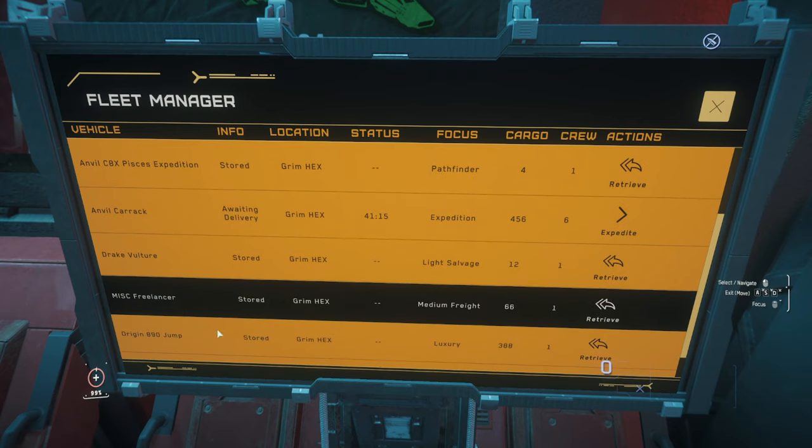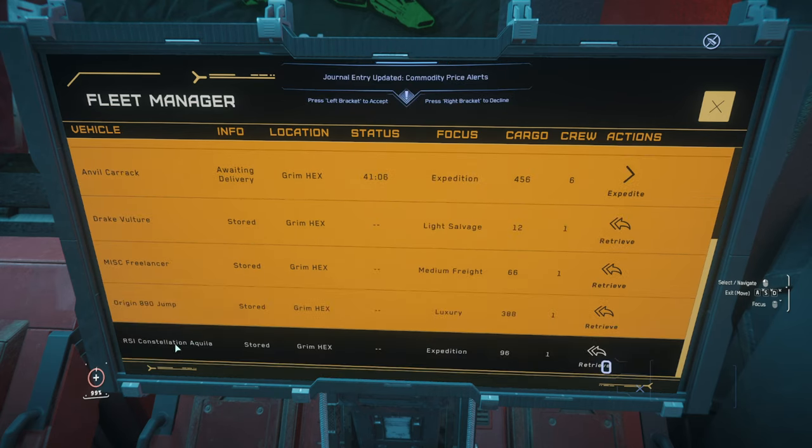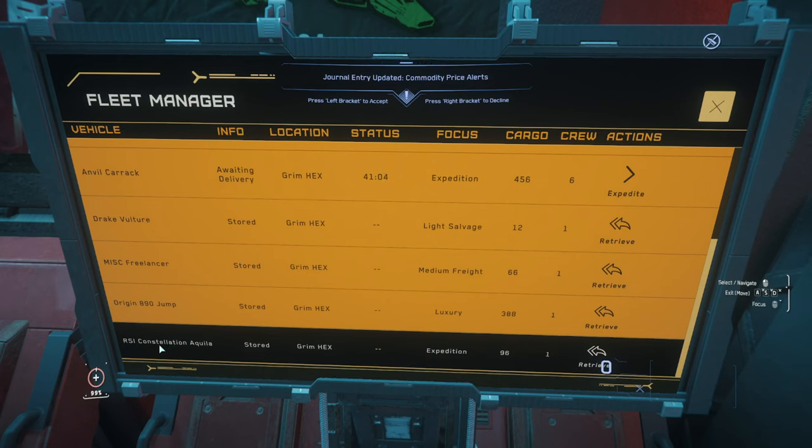The Vulture as usual, the Freelancer, there it is. The 890 Jump - we got the 890 Jump! You know how super happy I am about that. And then we also got the Constellation.